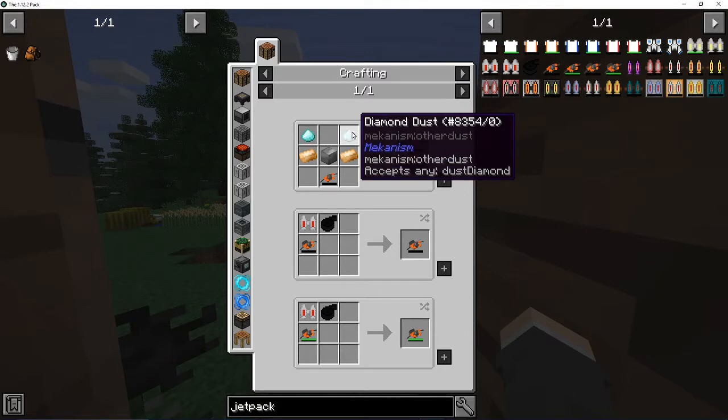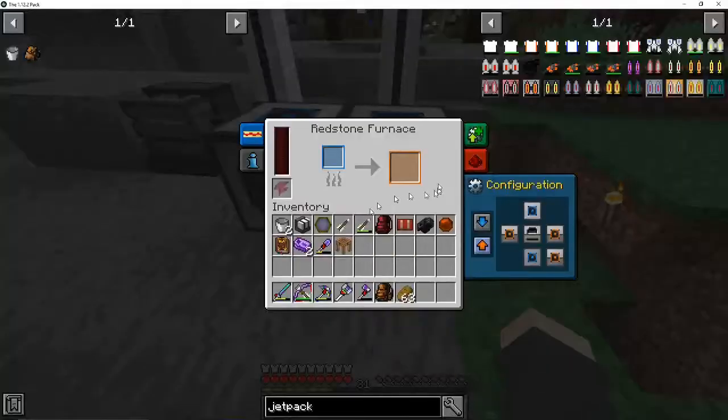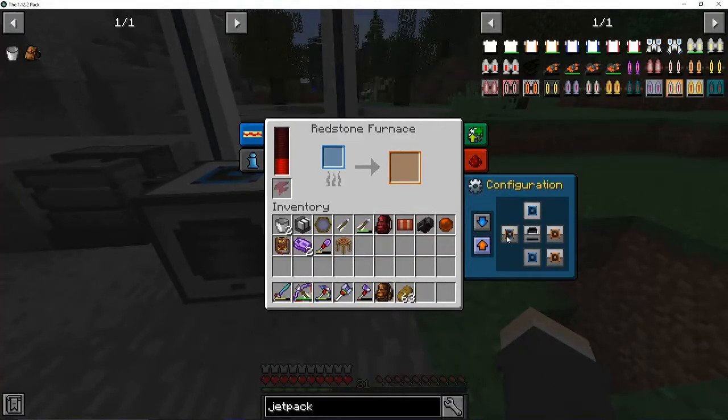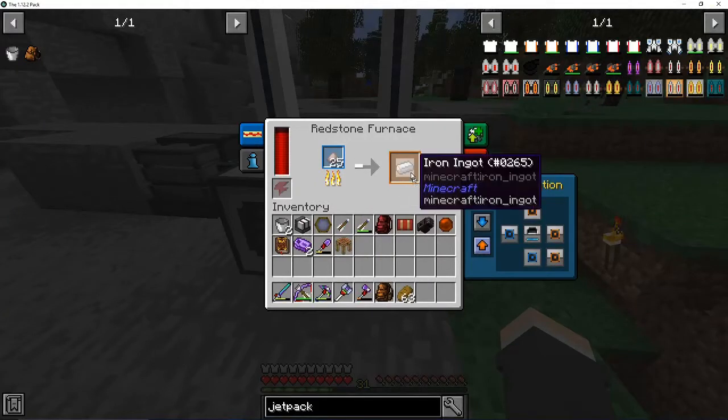It's either osmium or... wait. Oh, they changed the recipe it looks like. But I do need pulverized diamonds, which is a bit more expensive. Alright, that'll be powering up. And then I switch this to blue. And there we go - see? It takes the iron from this and pops it in here and starts cooking it.